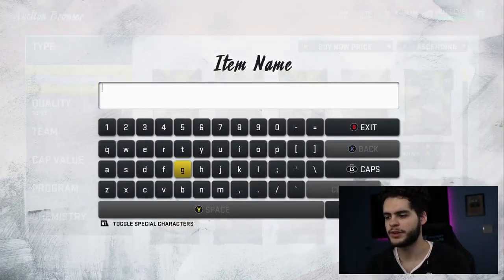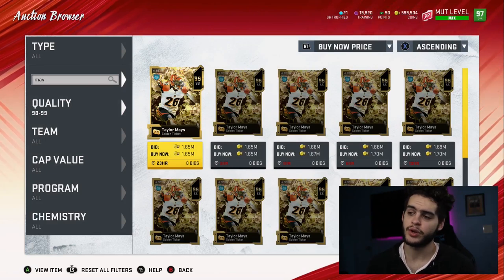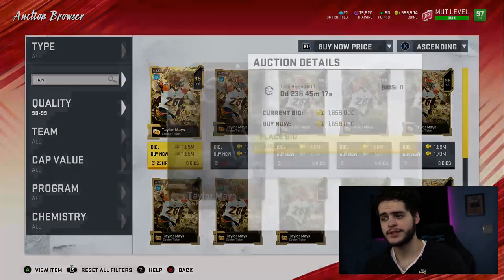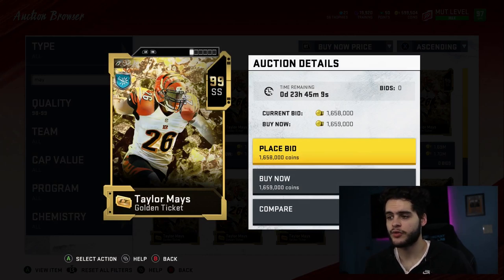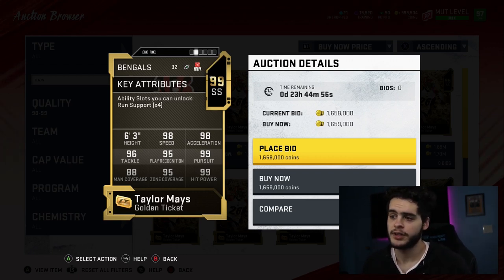Coming in at number 10, we've got Taylor Mays. Taylor Mays is a phenomenal safety. With golden tickets and fan appreciation packs being out, that combination has really dropped his price significantly — he's pretty cheap at this point, around 1.6 million. That's not cheap cheap, but compared to what he was, he's a lot more affordable. His stats: 98 speed, 98 acceleration, 96 tackle, 95 play recognition, 99 pursuit, 98 man coverage, 95 zone, and 99 hit power.